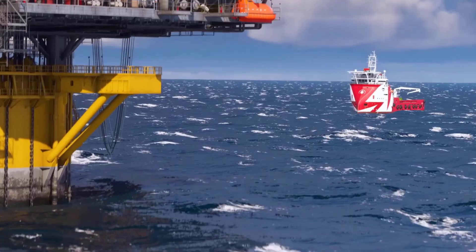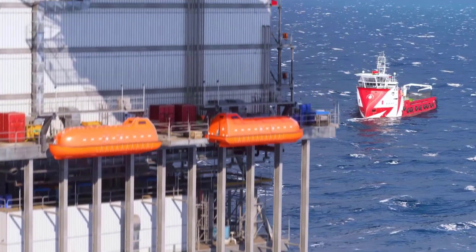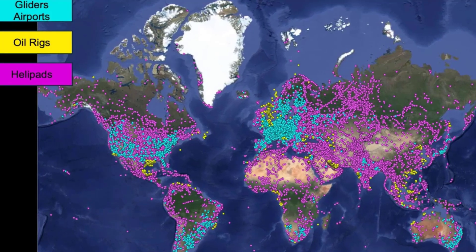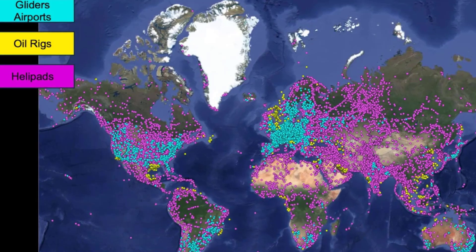Recognizing the importance of oil rigs as offshore helipads, the team has modeled hundreds of oil rigs in the world. These structures are tracked in real-time, providing an unprecedented level of detail and accuracy for offshore aviation activities.